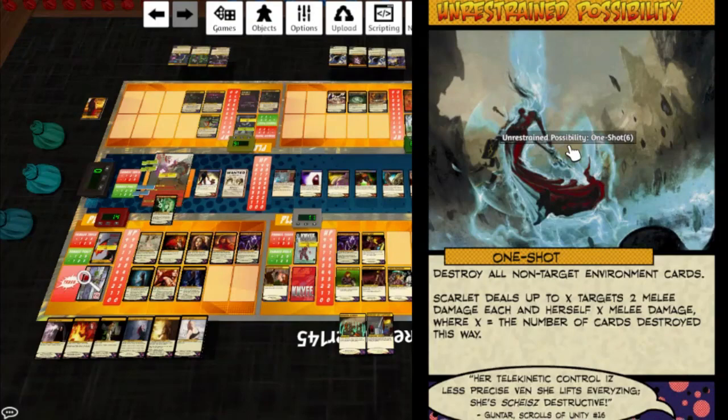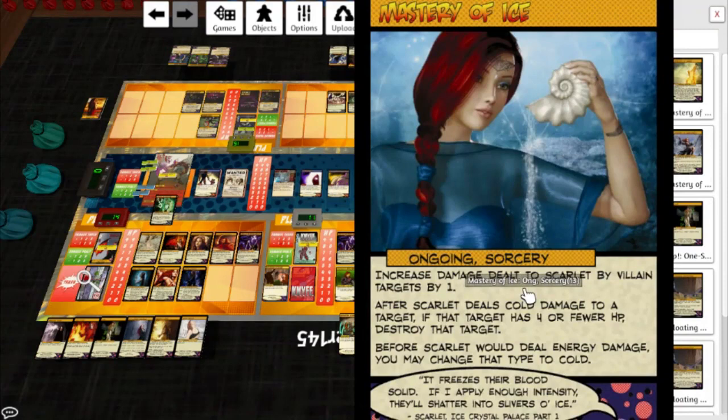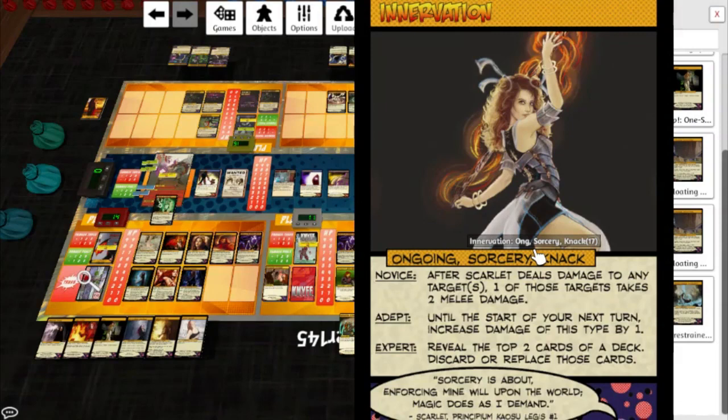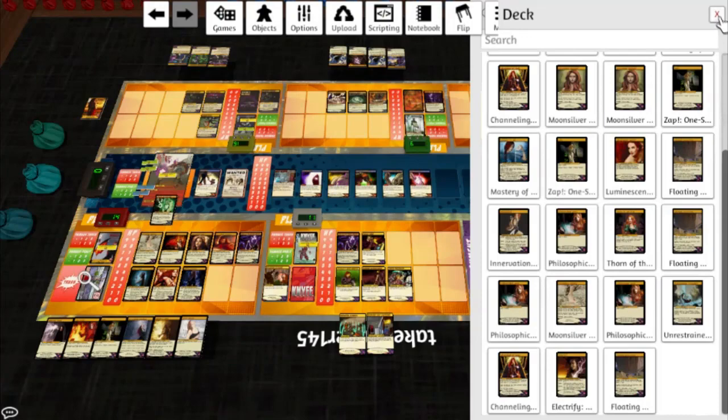I should mention I have no idea where the art comes from, mostly because I can't see the bottom of the cards on Tabletop Simulator on my laptop. Mastery of Ice: increase damage dealt to Scarlet by villain targets by one; after Scarlet deals cold damage to a target, if that target has four or fewer HP destroy that target — that's ridiculous. Innervation Knack: Novice — after Scarlet deals damage to any targets, one of those targets takes two melee damage; Adept — until the start of your next turn increase damage of that type by one; Expert — reveal the top two cards of deck, discard or replace those cards. Electrify Knack: Novice — increase damage Scarlet deals by one; Adept — increase the number of targets Scarlet deals damage to by one; Expert — you may redirect the next damage that will be dealt by each target that takes damage this way. And that's her deck.